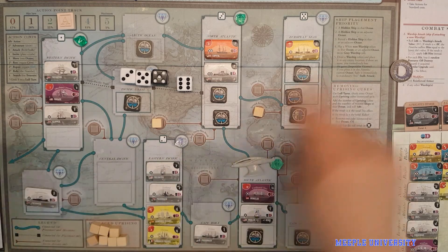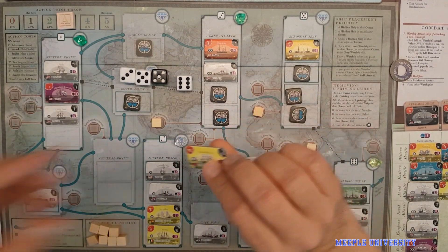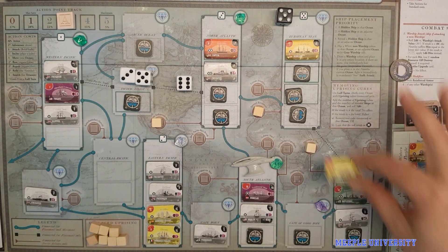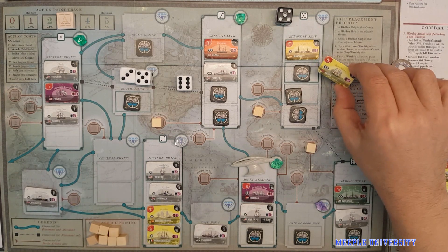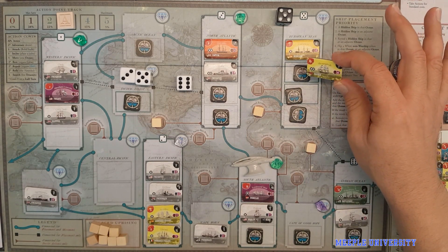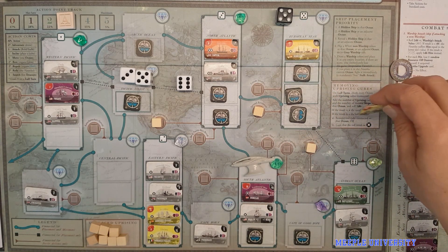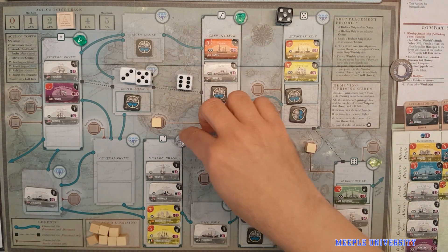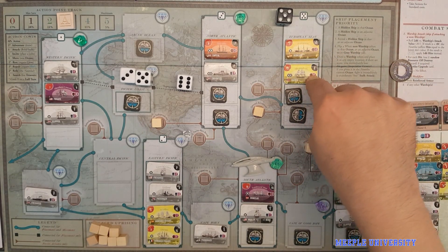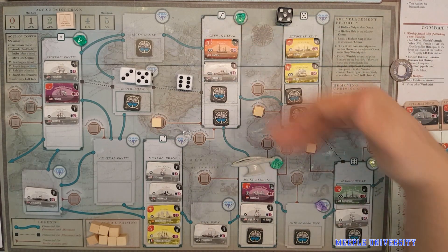Looking at the next protocol on the ship placement priority queue, it says you get to draw a ship token and place a face-up ship token. Here's the important part: you can place it either in ocean number five — the number you rolled — or in an adjacent ocean that has a hidden ship token, exchanging that hidden token for a revealed one. So you have to think: what is my motive and where do I want to place this? The particularly bad news is that it's a warship. Placing a second warship in any ocean is a real problem, because the other one escorting it applies a minus-one die roll penalty to all your efforts to sink it.